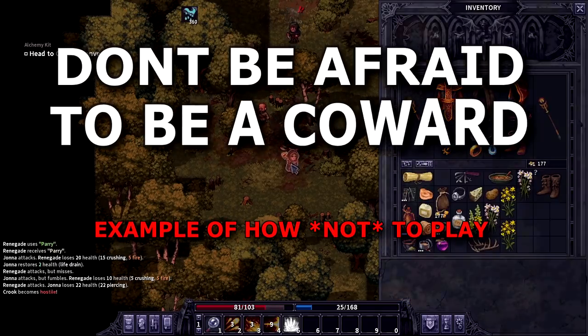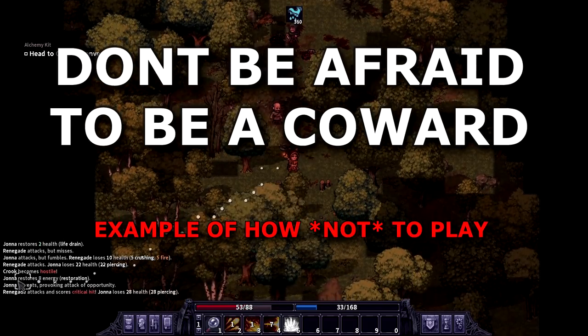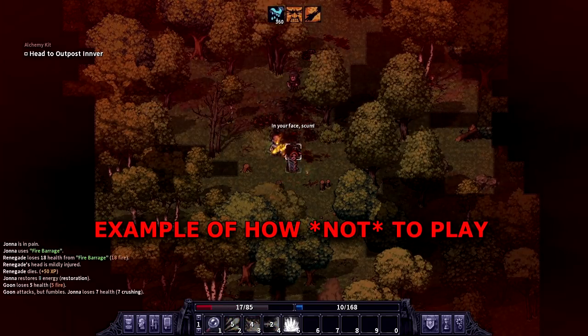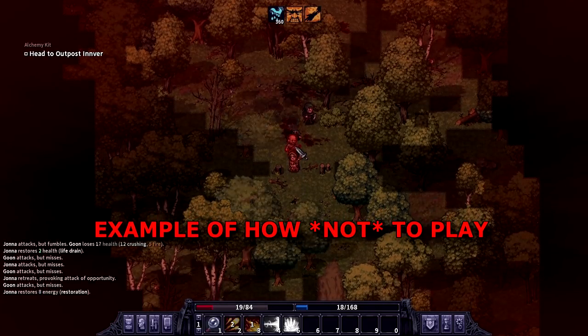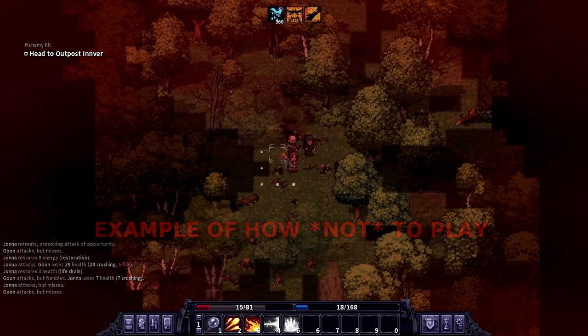I have a subsection of this tip: don't be afraid to be a coward. If you end up aggroing a bunch of enemies at the same time, run away. Run off the map tile, reset. If you have to, just keep running until you're back in town. Don't be afraid to be a coward – you will vastly improve your chances of beating this game.